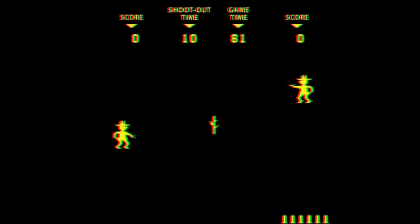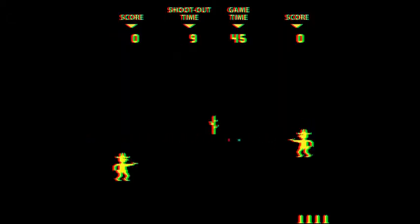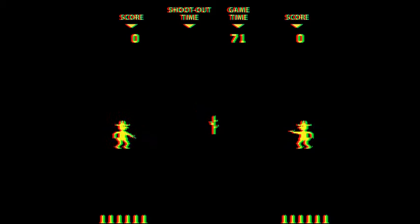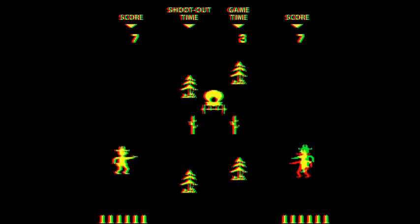If you run out of bullets, you will be defenseless for 10 seconds. During this time, the opponent will be able to shoot at you while you are unable to shoot back. If the 10 seconds expire, the round will end and you will move on to the next round. The game will end when the main timer reaches zero.